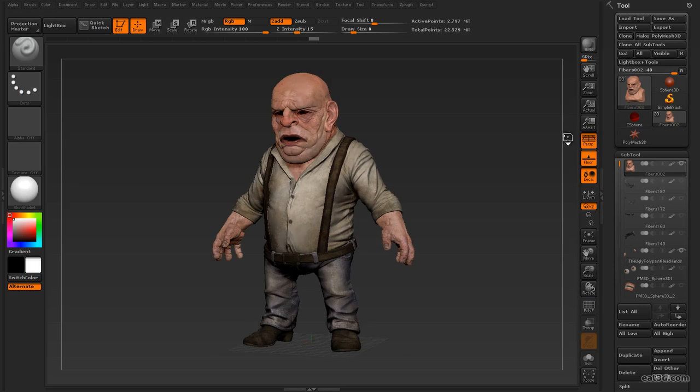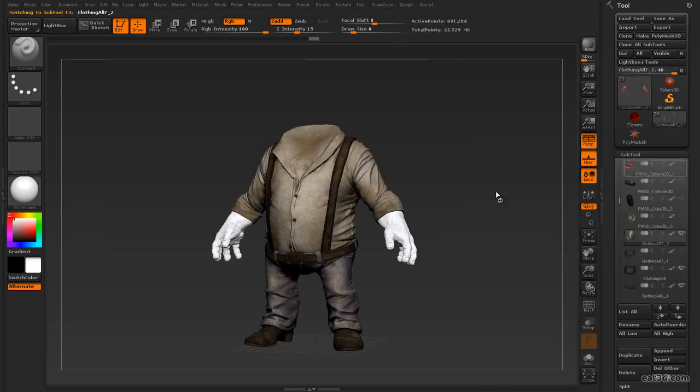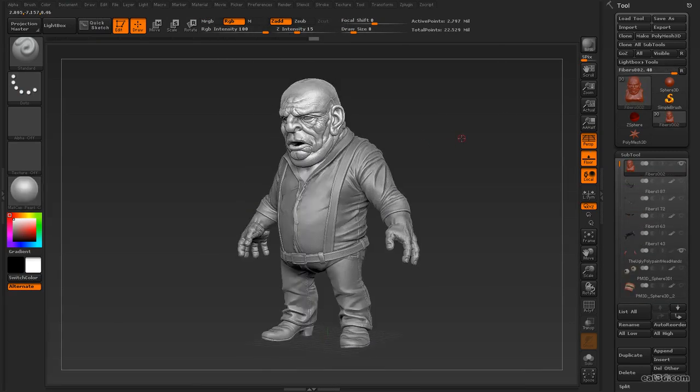Whether you're using just one program or a number of them to get your final results, ZBrush 4 Character Production 2 will give you the tools you need to quickly and easily get your game res meshes ready for your character production pipeline.